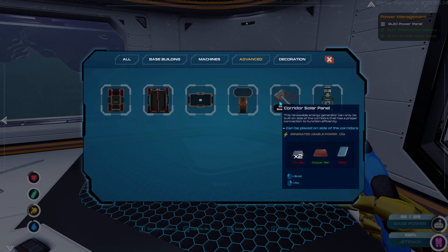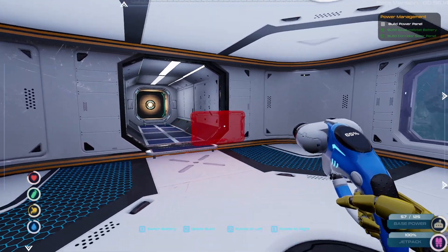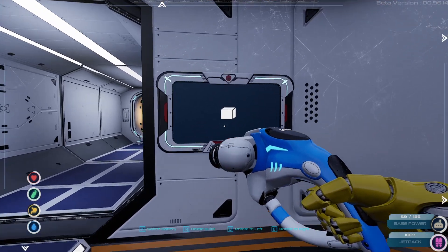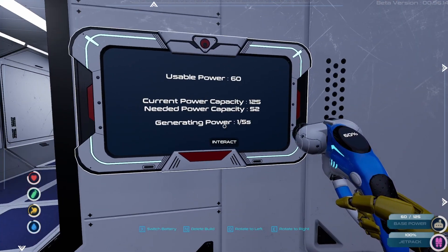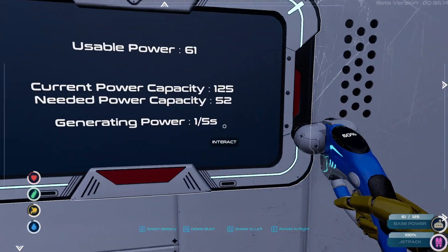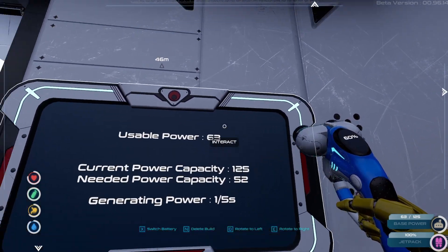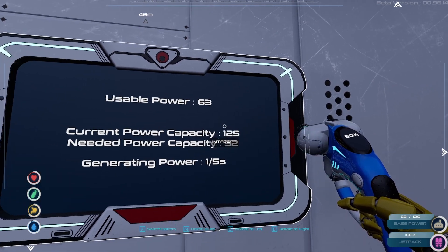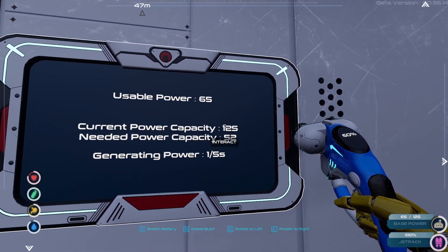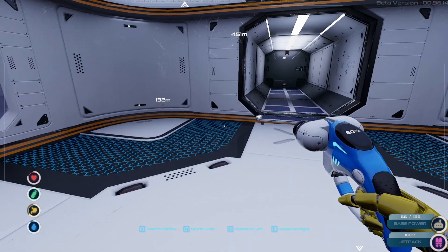I want to know how to build this power panel. Okay we can get that built right now — let's build this right here. And that's a good spot for it. Can we check this out? Oh there we go, that tells us how much power we have. Cool — so based on this it looks like I'm only generating one power per five seconds. And I have 62-63 power and we can hold 125 power.